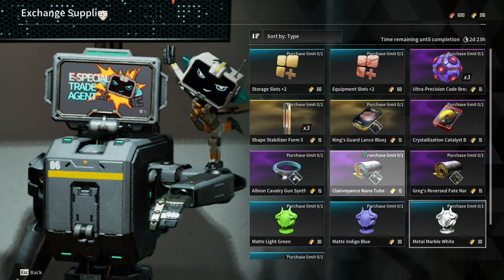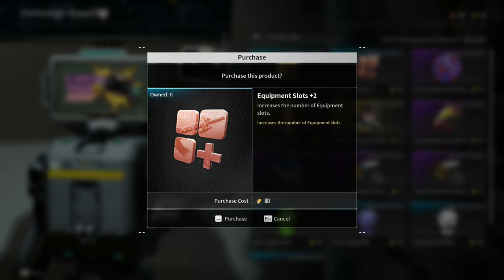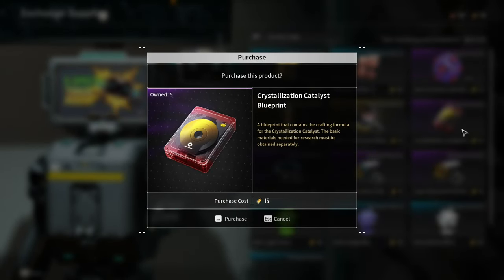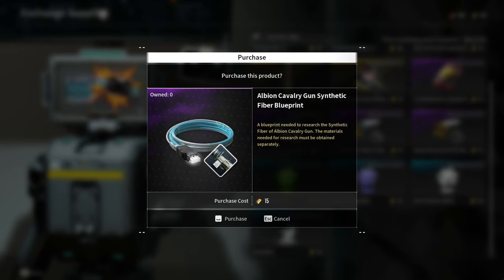For the Exchange Supplies, these are the available items: Storage Slot Plus 2, Equipment Slot Plus 2, King's Guard Lance Blueprint, Crystallization Catalyst Blueprint, Albion Cavalry Gun Synthetic Fiber Blueprint,